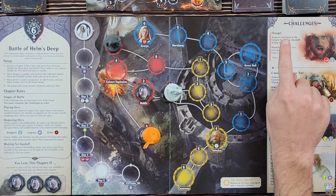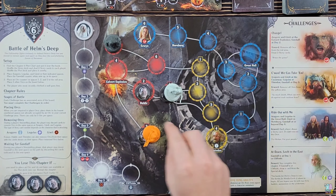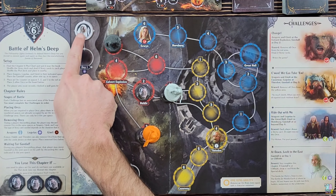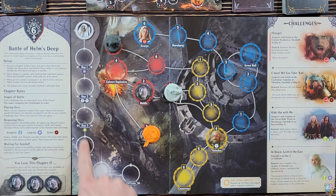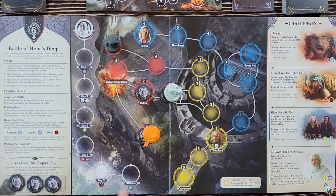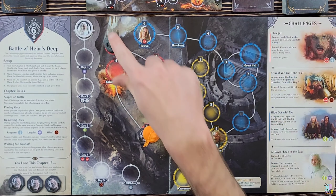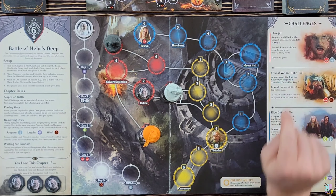The first challenge, 'Charge,' is going to have me place Aragorn and Gimli at the Culvert Explosion. I also need Gandalf — this is Gandalf the White — on his own separate track. I need Gandalf on Day Two; to advance him I need to spend the set of cards shown on the next day ahead of him. So I need Gandalf on Day Two, Aragorn and Gimli at Culvert Explosion, and then pay a red and a gray to complete 'Charge.'